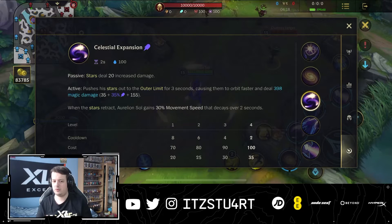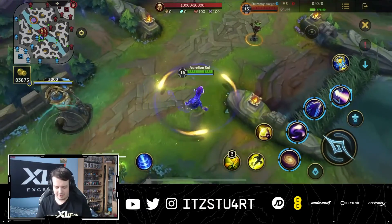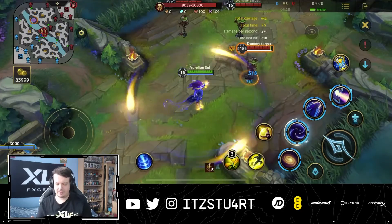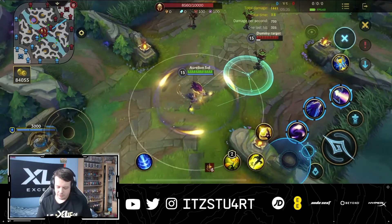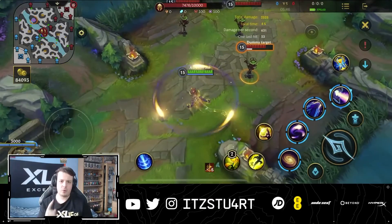Celestial Expansion (W) passively increases star damage, and its active pushes stars to the outer limit for a few seconds, making them orbit faster and deal more damage. When stars retract, Aurelion Sol gains a little decay and movement speed. You can see at normal range the stars don't reach the target dummy, but when activated they do. The key is to always move clockwise — opposite to the star rotation — especially when combining W with Q for maximum damage.